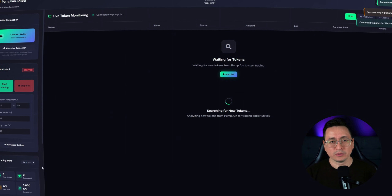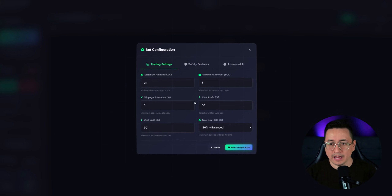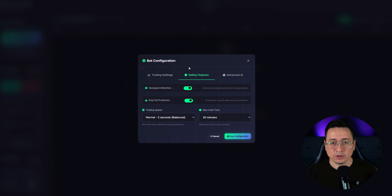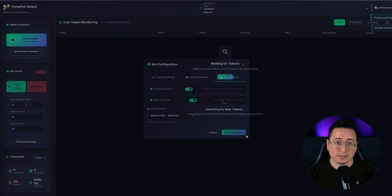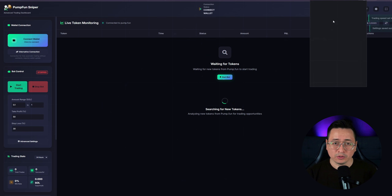Now the most important part: the risks. Risk of losing funds — sniping is a high-risk strategy. New listings often turn out to be rug pulls or drop sharply. Even a fast bot doesn't guarantee profit, but fortunately this bot includes rug pull checks, which helps minimize that risk. Some other bots require you to provide private keys, but this one doesn't — you simply connect your wallet. Everything is simple and transparent.